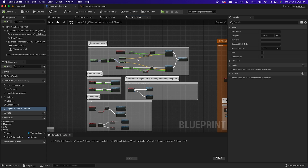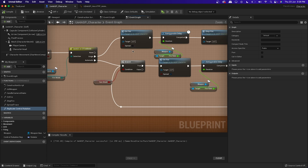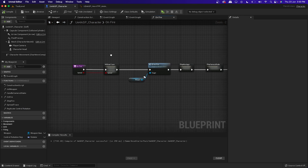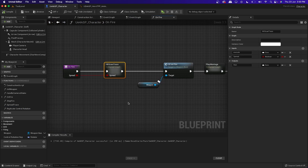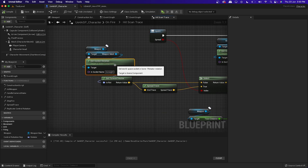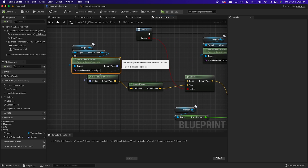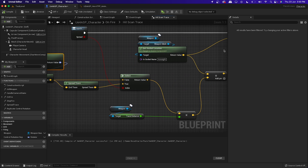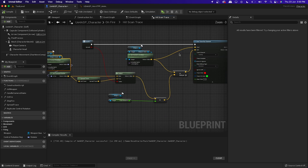The next function is fire. Open the On Fire node and select the Hit Scan logic. Replicating fire will be a bit different this time because the fire is getting the socket rotation from the weapon mesh, and this is not replicated — it only exists on the client. So we need to pass this value from the client to the server.